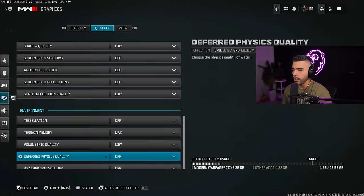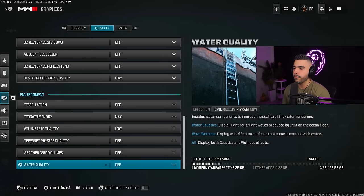Environment settings: off, max, low, off, off, off. These environment detail options should be turned down to maximize performance.